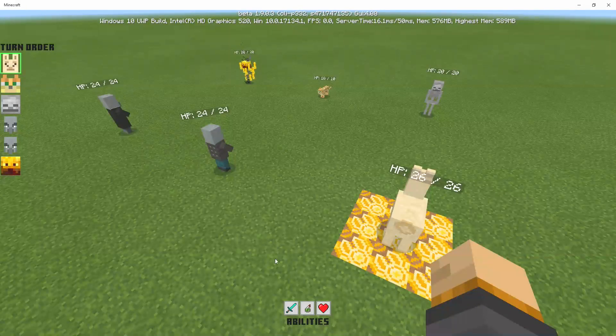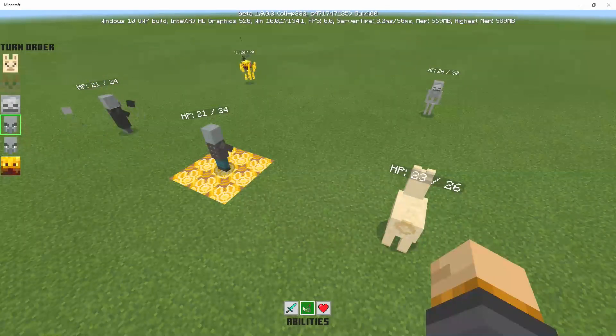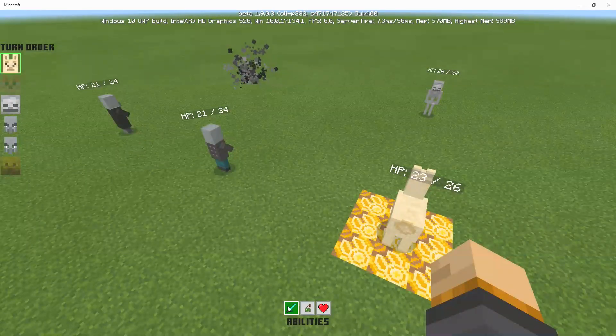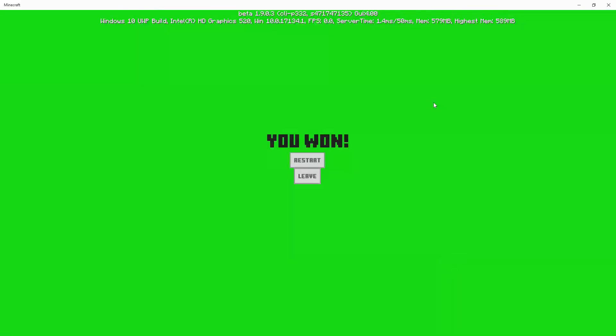I'm going to click restart and see how fast we can take these out. Take out the ocelot first because he's weaker, then go for the blaze. The sword is probably the best thing to use. I kind of wish these guys had stronger attacks. Maybe if somebody made a map like this — like Mario and Luigi — I'd definitely play that. Just think about having Mario and Luigi within Minecraft — that's really incredible.